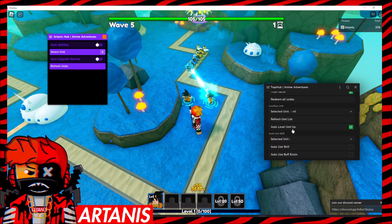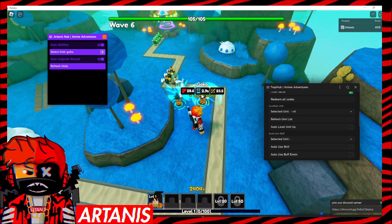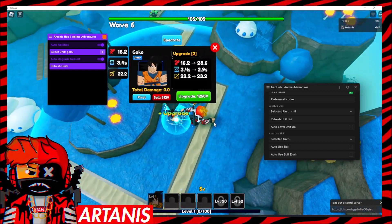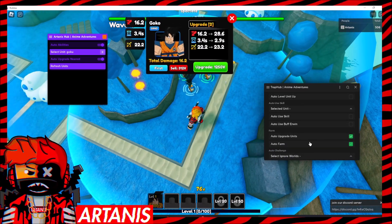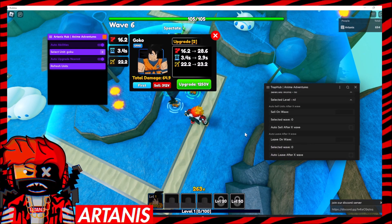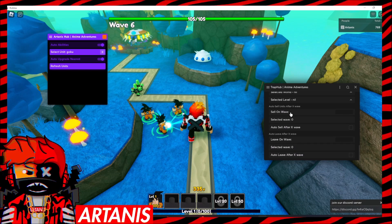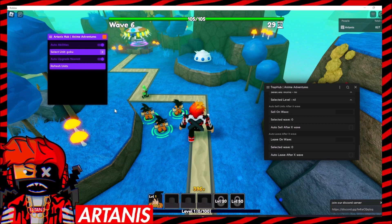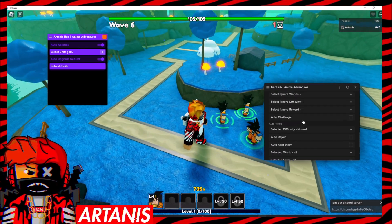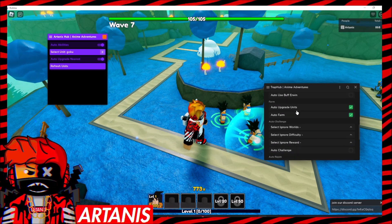We don't really know how to select a unit because I think this is the one that's selected. We can have Auto Abilities, Auto Upgrade — so it automatically just upgrades. They don't automatically place down, so you're going to have to place them down. Auto Upgrade Units. You can ignore waves, we can leave on a certain wave, and sell on a certain wave. I have this one right now because it's actually just automatically upgrading my units. You've got to only use this script or only use that script. You can make a full-on farm with all these options though — like, you can make it leave and then rejoin.